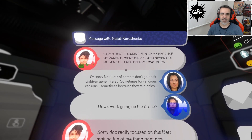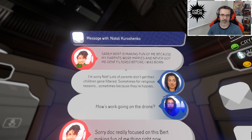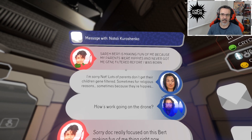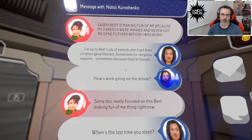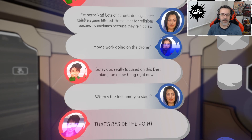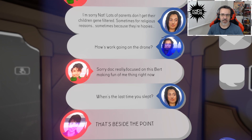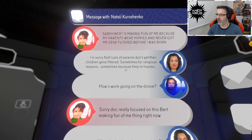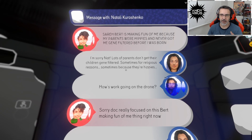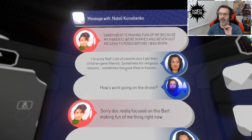Message from Natalie Kurashenko: 'Sorry, Bird is making fun of me because my parents were hippies and never got me gene filtered before I was born. Lots of parents don't get their children gene filtered - sometimes for religious reasons, sometimes because they are hippies. How's work going on the drone?' At 2088, they were messing with genes basically - you could order your kid to be brunette with green eyes, athletic. Like on delivery.